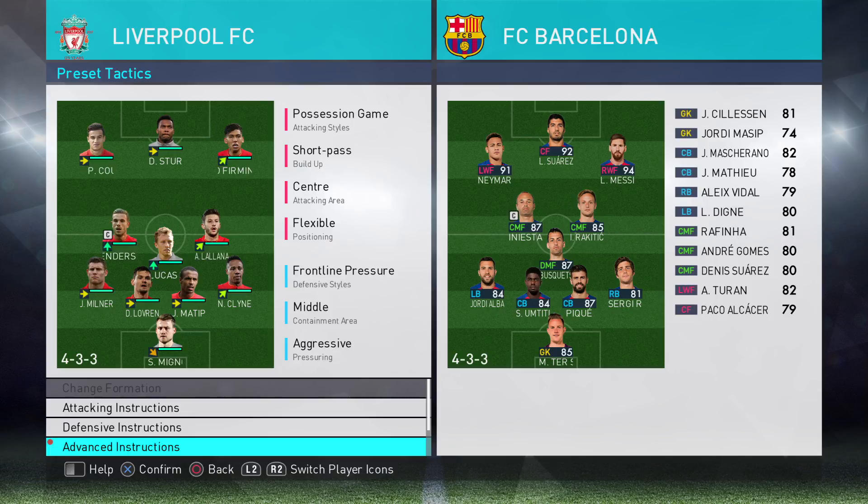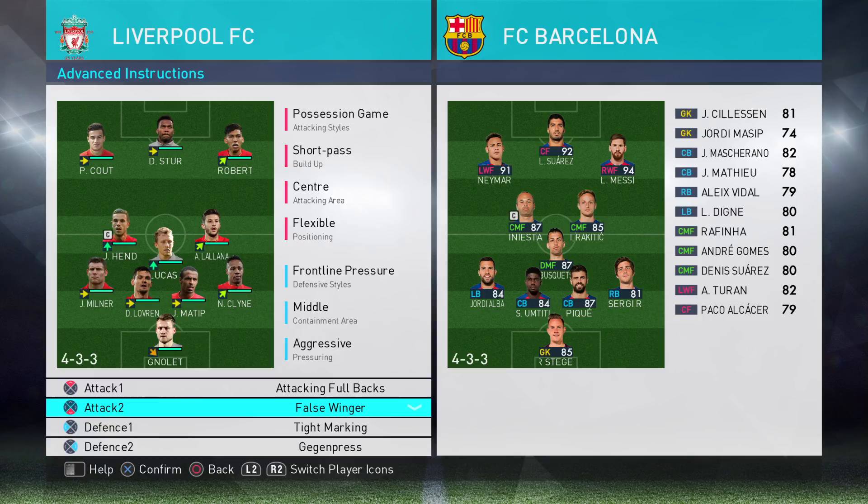For advanced instructions, let's start with the false winger. Coutinho and Roberto Firmino should cut in. The reason I like doing this is because I've got it teamed up with attacking full backs. What happens is my Firmino and Coutinho will cut in and drag Jordi Alba and Sergio Roberto — their full backs — in-field. And now I've got attacking full backs, so James Milner and Nathaniel Klein should have acres of space on the wing.